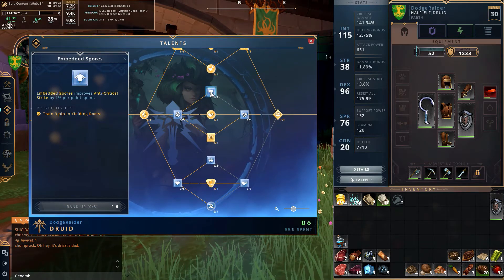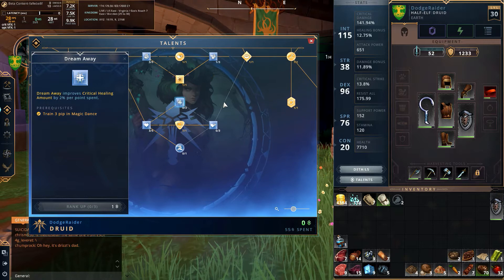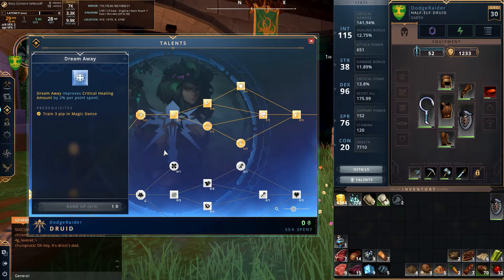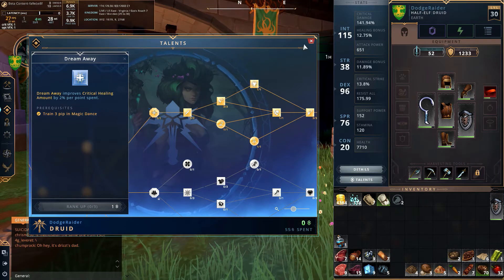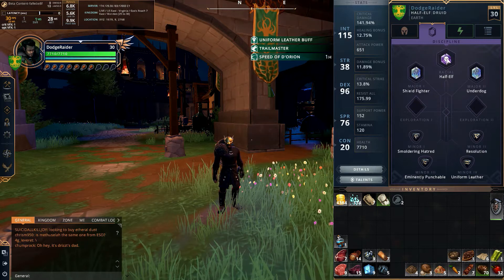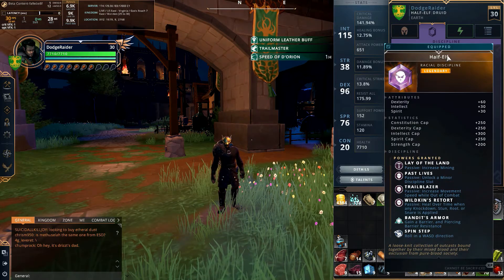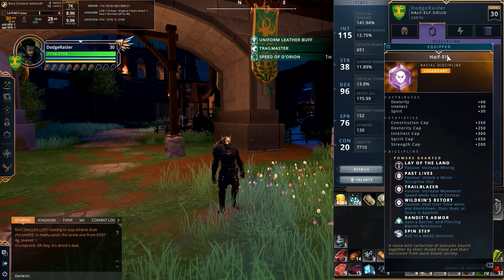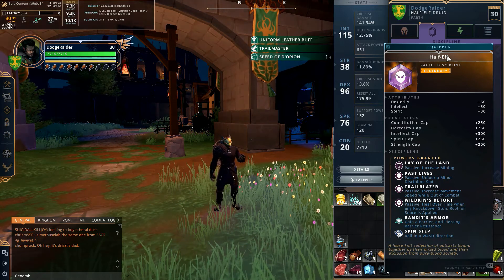I went ahead and skipped the anti-critical strike and some of the healing talents — we're not playing a healer. Over in the stormcaller tree, I took everything. In terms of disciplines, I am playing a half-elf. I thought the half-elf would be a really good combination, and I don't think there are any really bad combinations here.